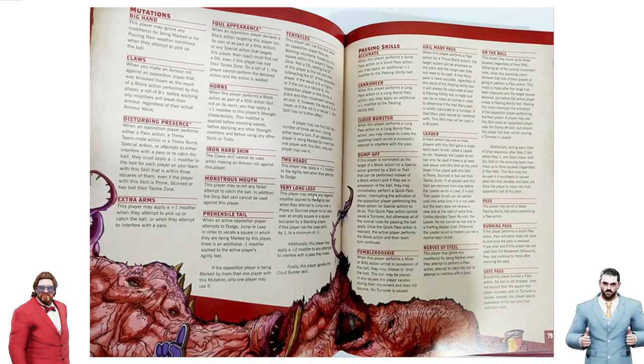Very Long Legs: 'this player may reduce any negative modifier applied to the agility test when they attempt to jump over a prone or stunned player, or to leap over an empty square or a square occupied by a standing player if this player has the Leap skill, by one to a minimum of minus one.' So clearly every player will be able to jump over a prone or stunned player now. That means your path to the end zone will not be blocked by stunned players you can't get over — so that's going to be interesting. A lot of the time you'd have to block for a removal to clear your way, whereas now you could jump over with any player.